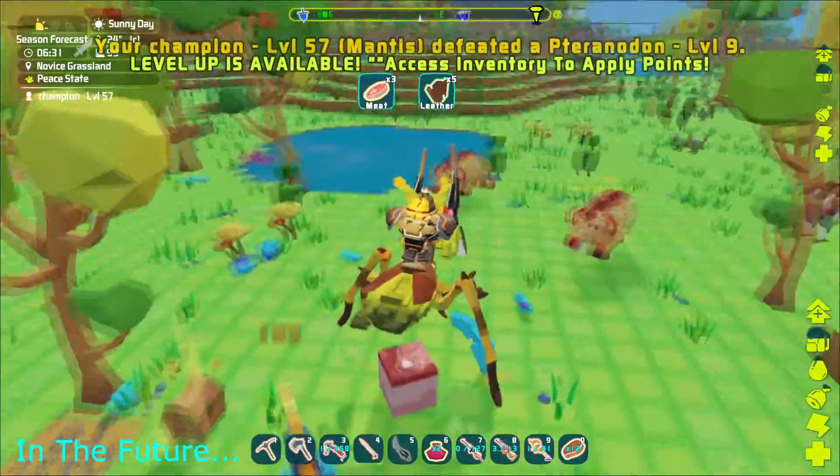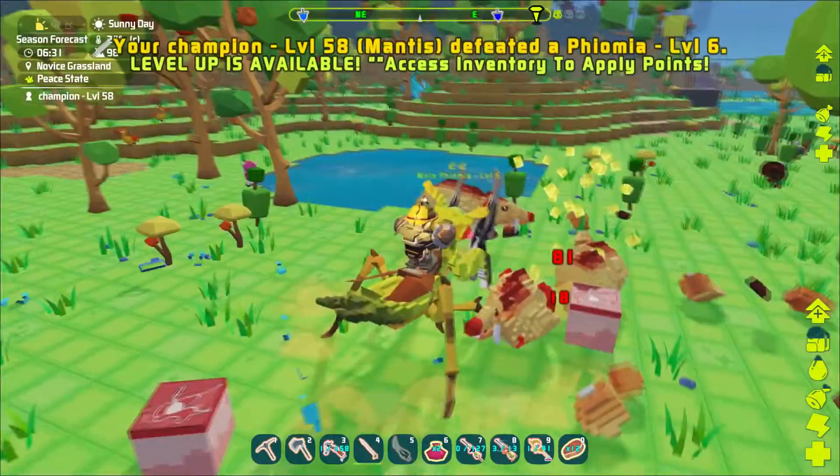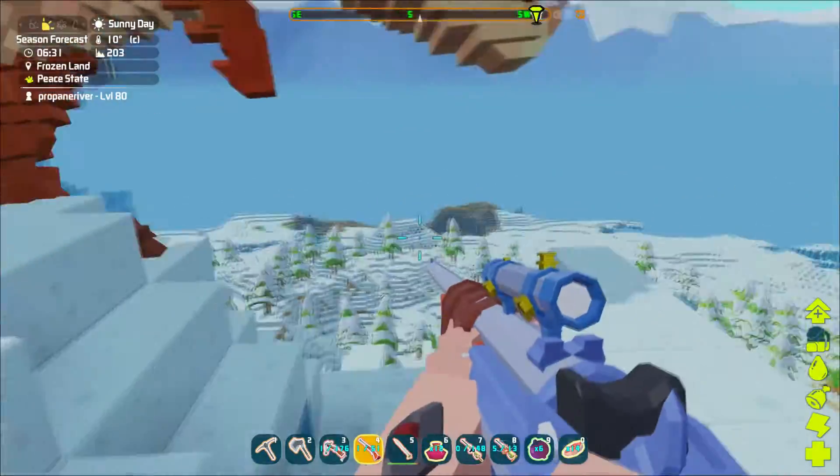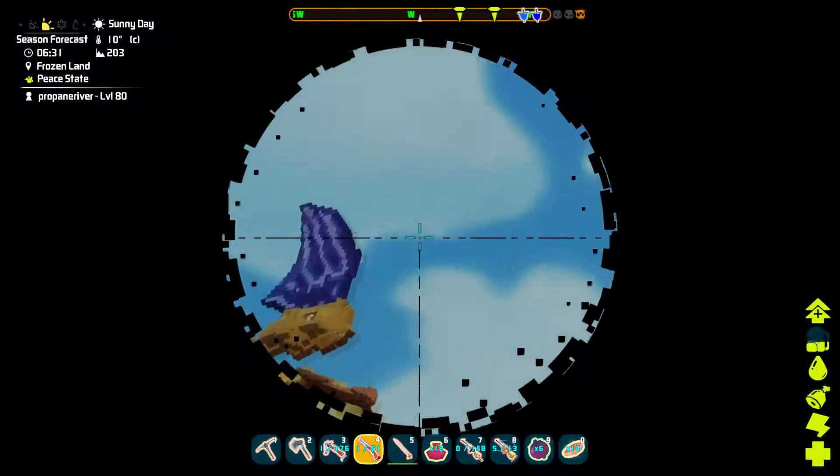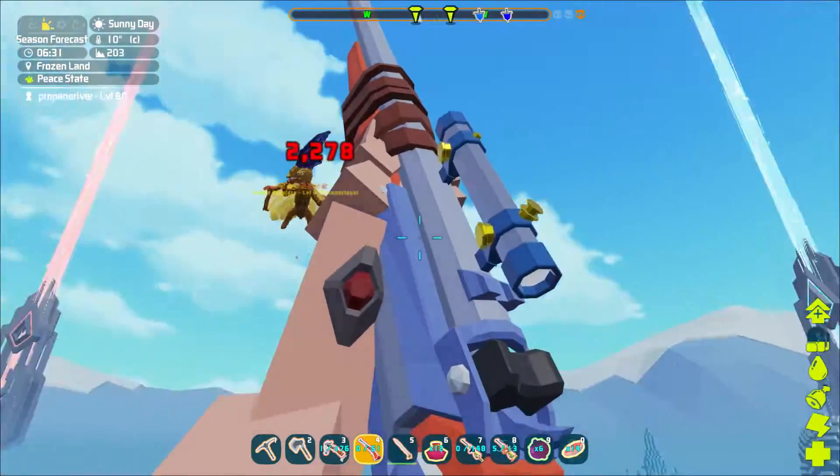Sliced that guy up. Right click is a white hill. Found a Tapejara just going up the hill here. That's 2,000.